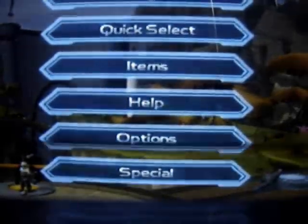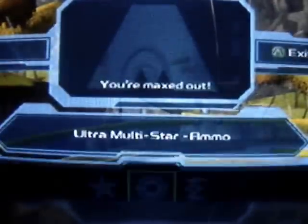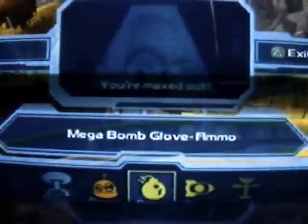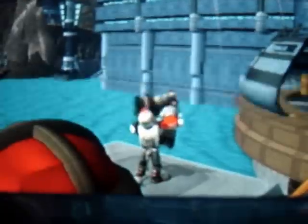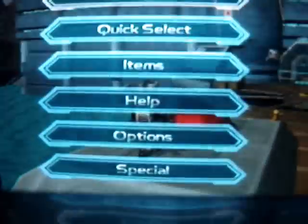Hey guys, I'm back and I'm on Planet Daetano, and I'm going glitching on this planet. Let's go — I'll show you a really weird glitch: how to stand on the water.